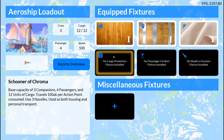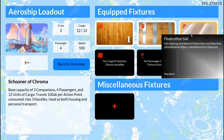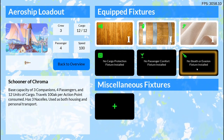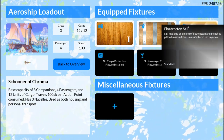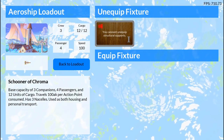Each ship has six inventory slots: one for armor, one for nacelle, one for the sail material, one for cargo protection, one for passenger comfort, and one for stealth and evasion. A player can click on any of these entries and it'll give you all of the equippable materials for that type.